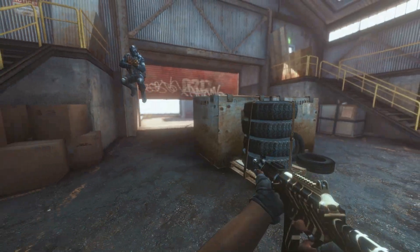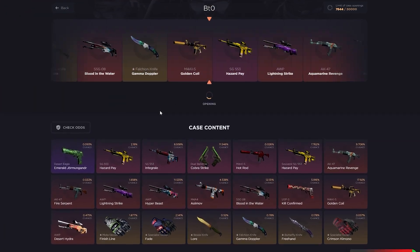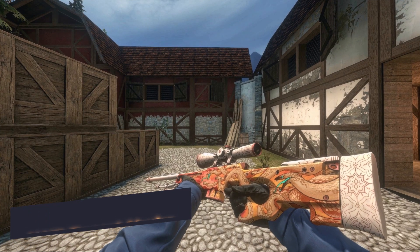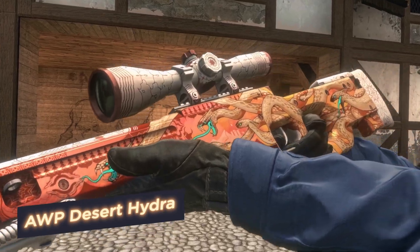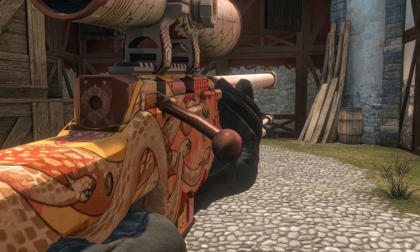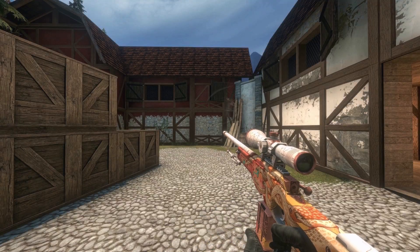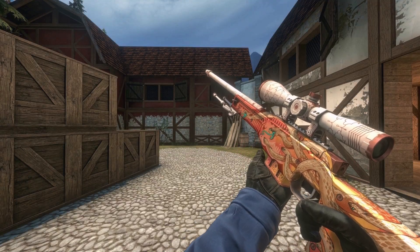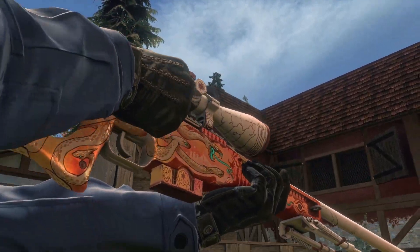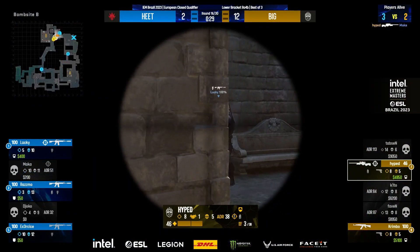AWP Desert Hydra — the skin has several different options depending on the presence of stickers, which affects its value. The design is inspired by the Cobra, displayed in red and yellow colors, and it also has a unique animation with the movement of the viper on the weapon. Desert Hydra belongs to the Hydra collection and contains several other skins with various animals and mythical creatures. You can buy such an animal for only $5,200 — almost like a capybara, but the capybara is chilling, not headshotting!